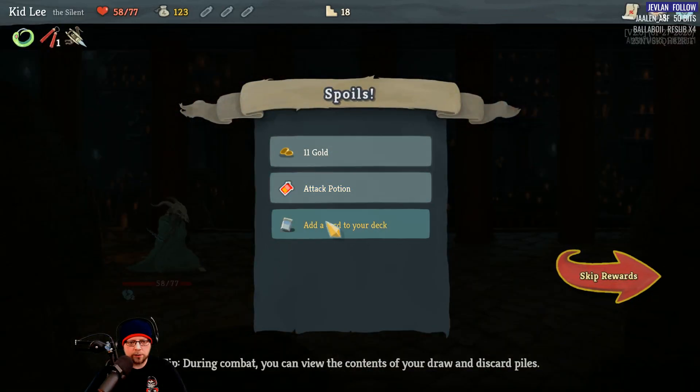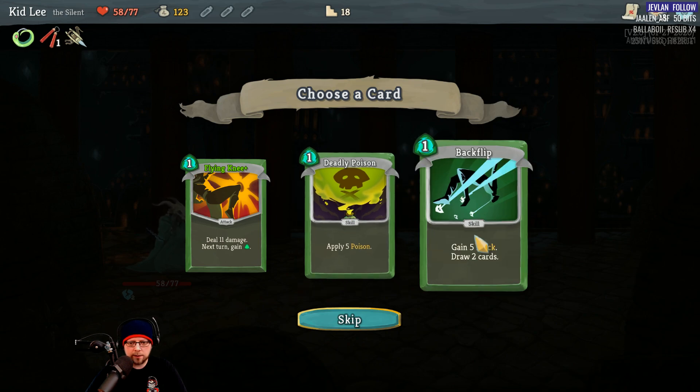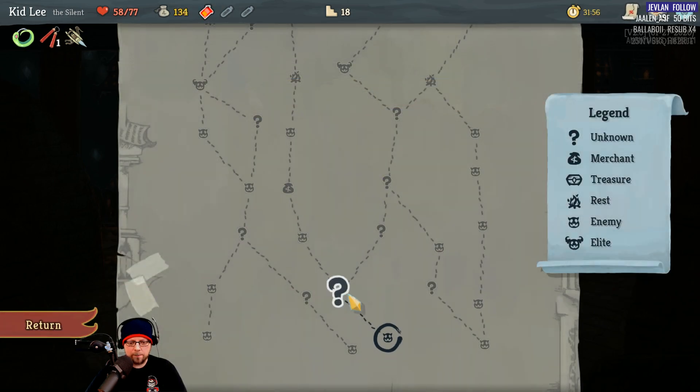Attack potion — apply poison. Okay, now the madness can start here.